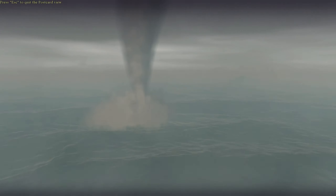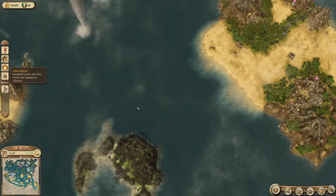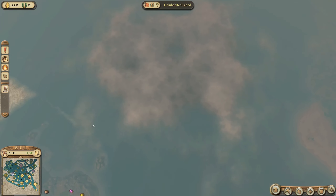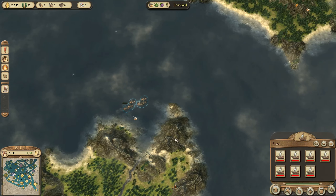Hello everybody and welcome back. Looking at a beautiful tornado — one of the big catastrophes you can have in this game. At least we are safe now; it didn't go into Wolfshaven or Sleepy Hollow, even though I was fully expecting it, but we should be safe from it for now.